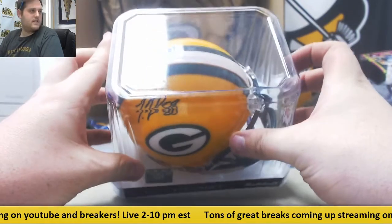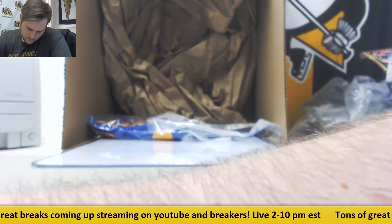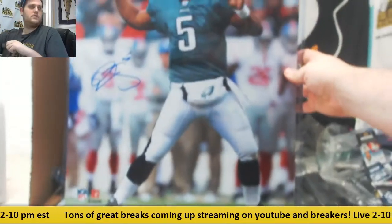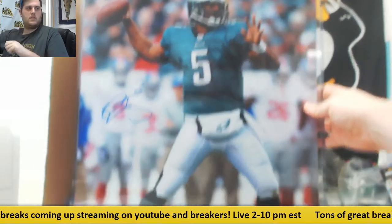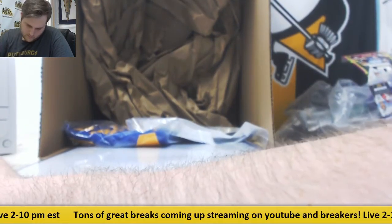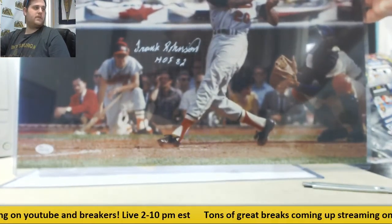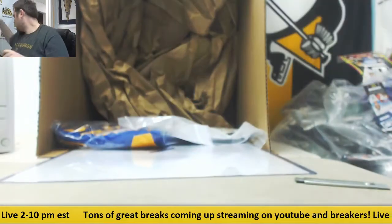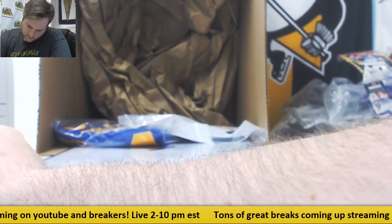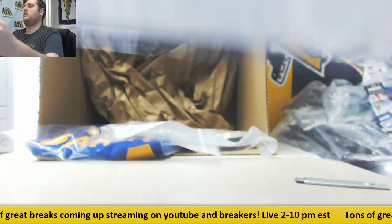For the Green Bay Packers, Ty Montgomery mini helmet. Another 16 by 20 right here — Donovan McNabb for the Philadelphia Eagles. Frank Robinson for the Baltimore Orioles, 16 by 20. JSA certified.